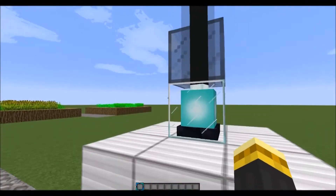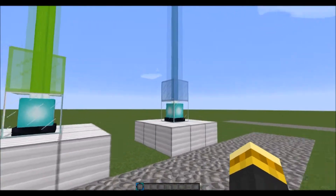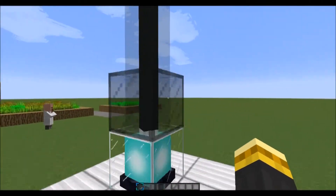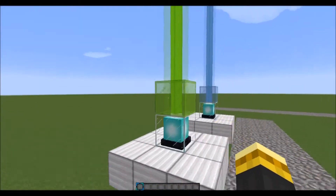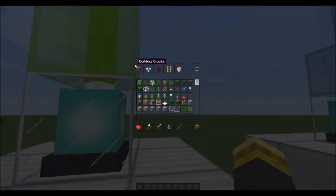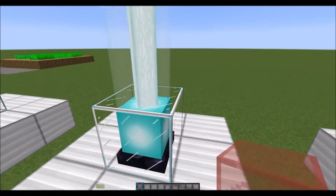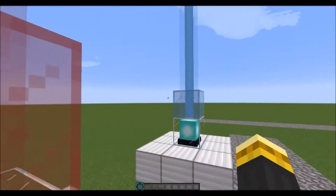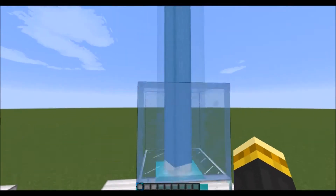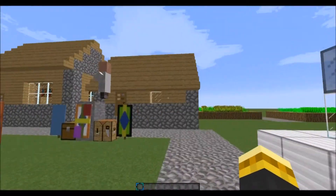Over here, these aren't new beacons — but these are colored beams. If you want to make these, all you need to do is take a piece of stained glass in whatever color. I really like this black one, it looks really cool. I can change this one to red: if I break that, it switches back to normal, then shift-click. And there, you got a red beam. You just put a different stained glass on top of the beacon block and it switches over to that color.